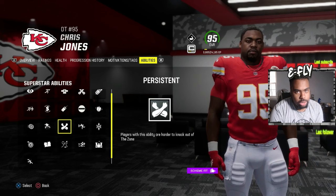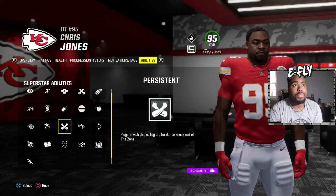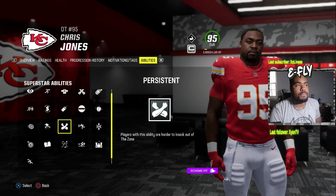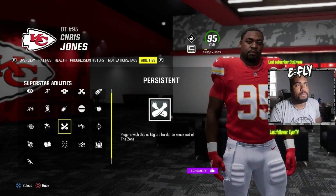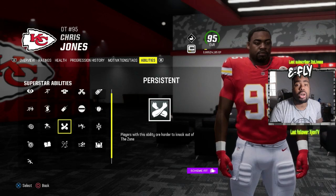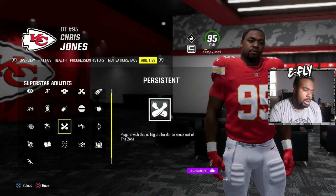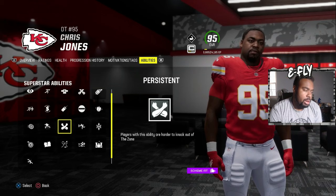Persistent I wouldn't put on every single person — if they don't have an X-factor it's pointless. But if they do have an X-factor, Persistent could give you more boundary before getting knocked out of the zone. For example, if you get tackled for a loss as a running back you normally get instantly knocked out — with Persistent you might need two tackles for a loss to get knocked out of the zone.